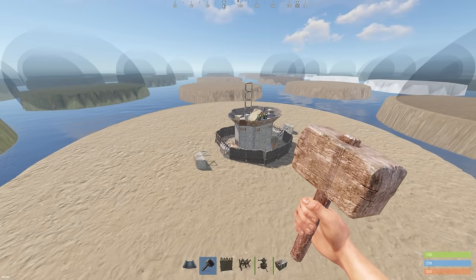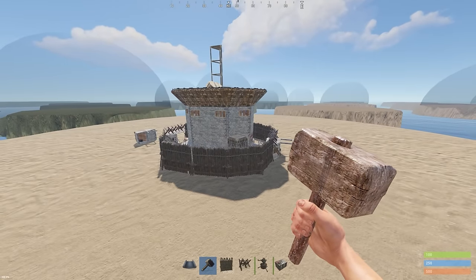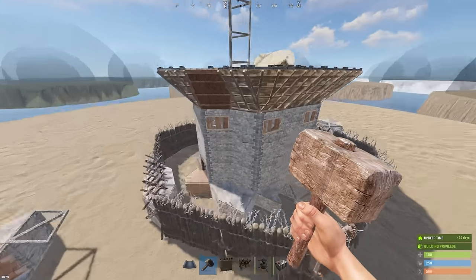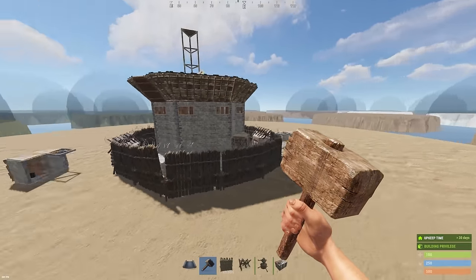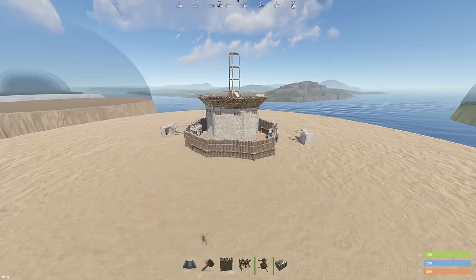Another thing I didn't talk about is the fact that I want my base to look like I can raid this guy. The reason why I made the outside look as roleplay as possible is because I want people to think, 'Holy shit, this guy still lives in 2018.' I think a lot of people will look at this base and be like, 'This is an easy raid.'